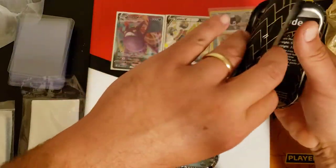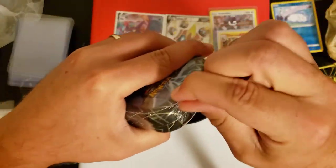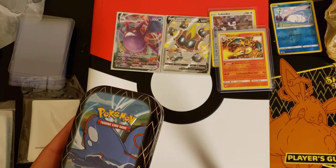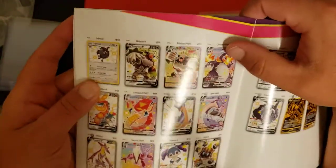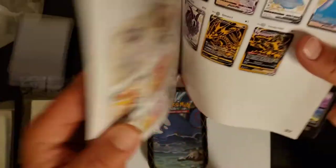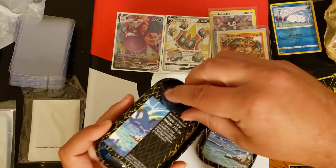I'm gonna seal this tin back up and get into our Kyogre tin. Hopefully Kyogre's got even more great cards — hopefully Charizard's hiding in this one. Let's go through our book a little bit: Charizard, Rillaboom would be sweet, the V Max Toxtricity or V Max Grimmsnarl — I need these V Maxes. I'd take another V Max. Really want that Charizard — hopefully he's chilling in this pack ready to be unleashed.